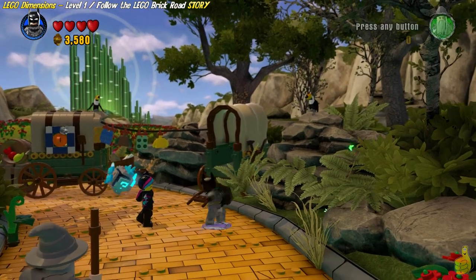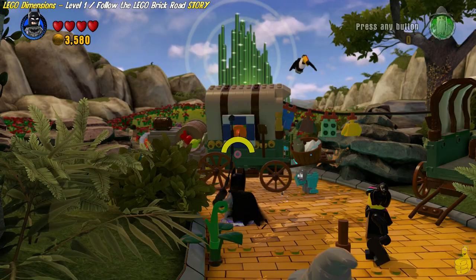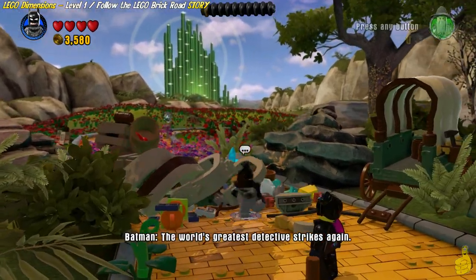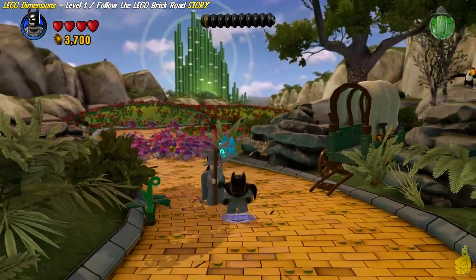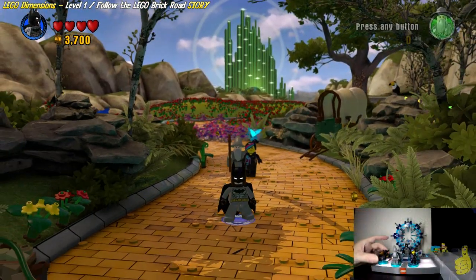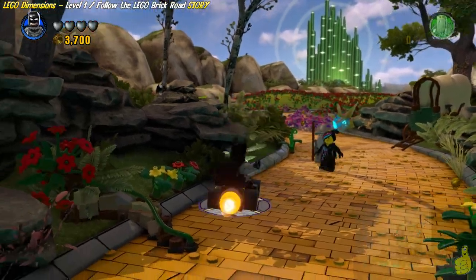We're going to rebuild those pieces to provide a grapple hook which Batman can then grab. Keep in mind, if you do not have your characters on the toy pad, they will not be in game. So if you do not have the Batmobile on, make sure you slap it on. I'm going to go ahead and do that now by adding my Batmobile to the toy pad as you can see there.